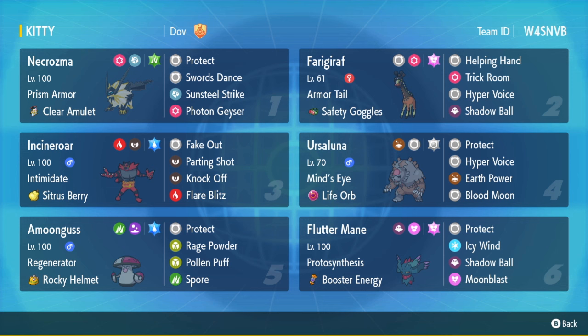Dusk-Mane Necrozma is running Tera Grass — I'm not sure what that's really for. I'm assuming it's so you have a resistance to Miraidon, or maybe to resist ground-type moves from Groudon, or maybe to dodge Spore. Pretty standard set with Swords Dance, Clear Amulet, and double STAB. You've got Froslass with Safety Goggles as your Trick Room setter — pretty standard there.